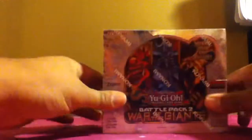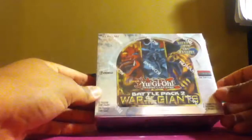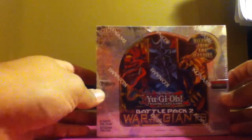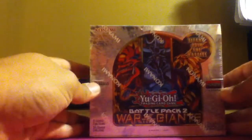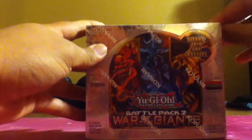What's up compadres, it's your pal Gabe here. What I got here is Yu-Gi-Oh Battle Pack 2 War of the Giants. I'm going to do a box opening, so the goal here today is to get at least one god card. Hopefully Obelisk. Without further ado, let's get this open and hopefully get some good pulls.